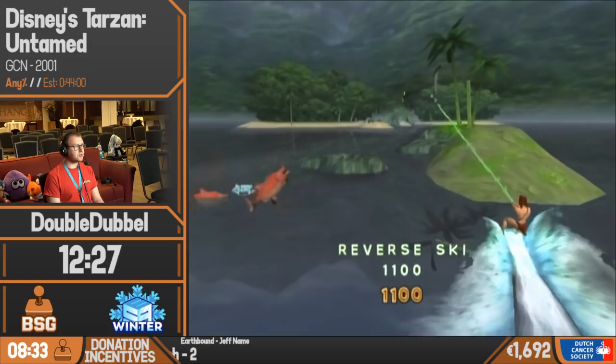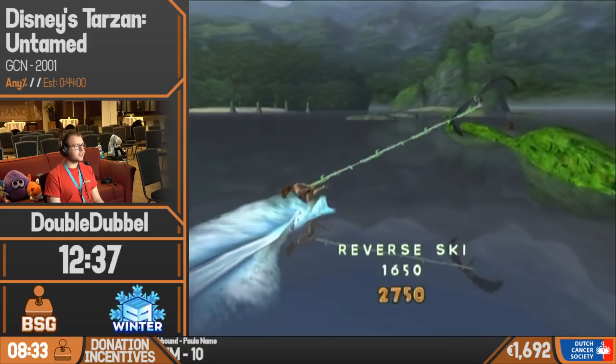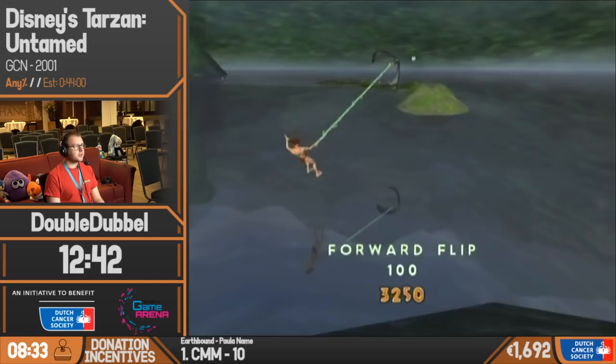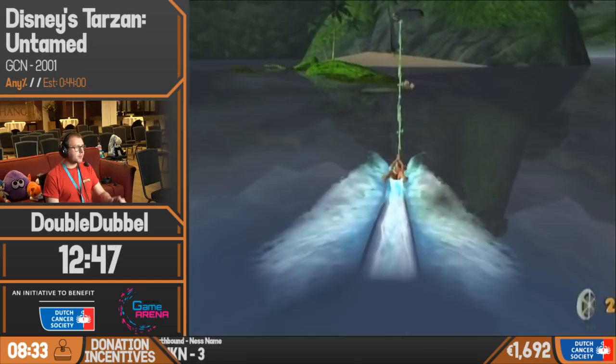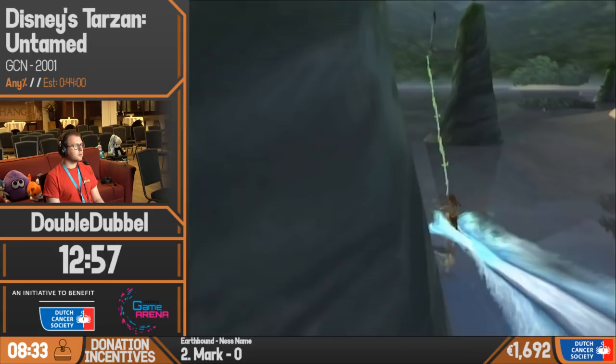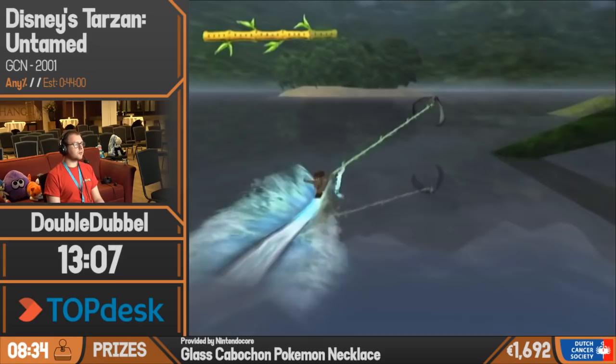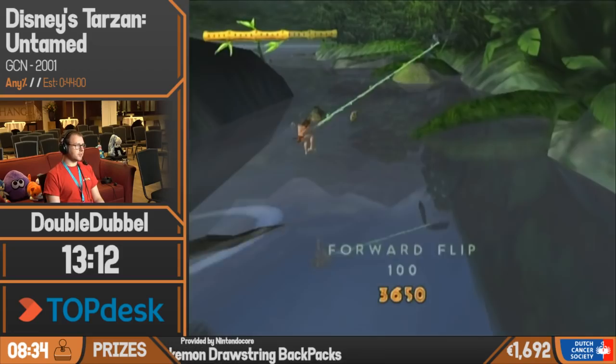I'm just used to doing this reverse skiing at this point. There are a couple of tricks in this game — I can forward flip, and there's also a tumble turn. Every 5,000 points you score, you get an extra life. We're doing very well on lives — you get a lot of lives throughout this, even when not going for them.